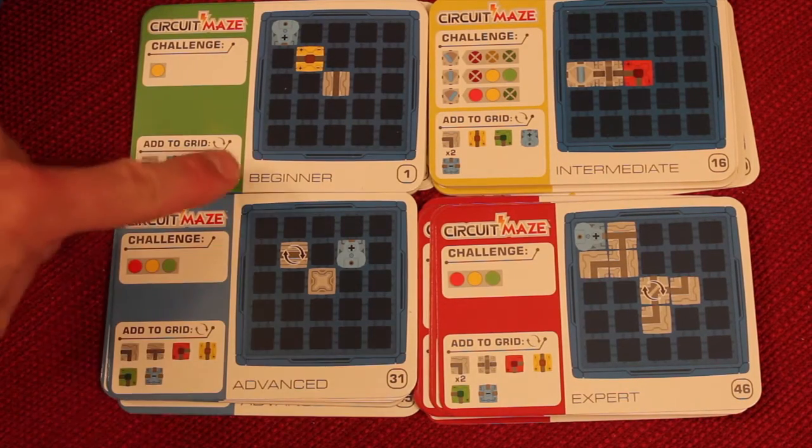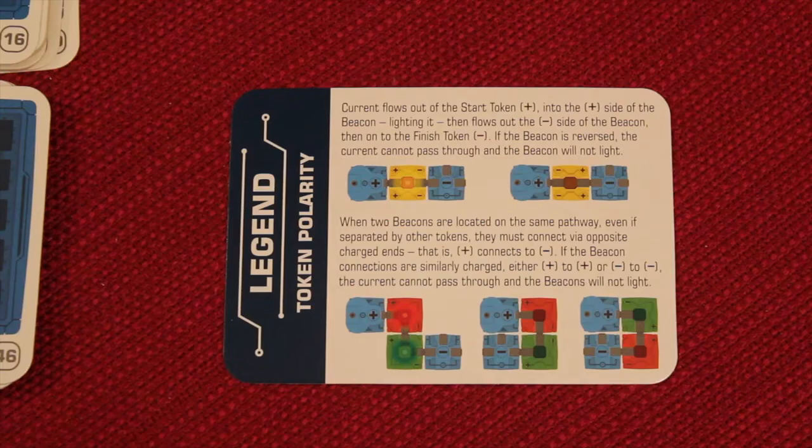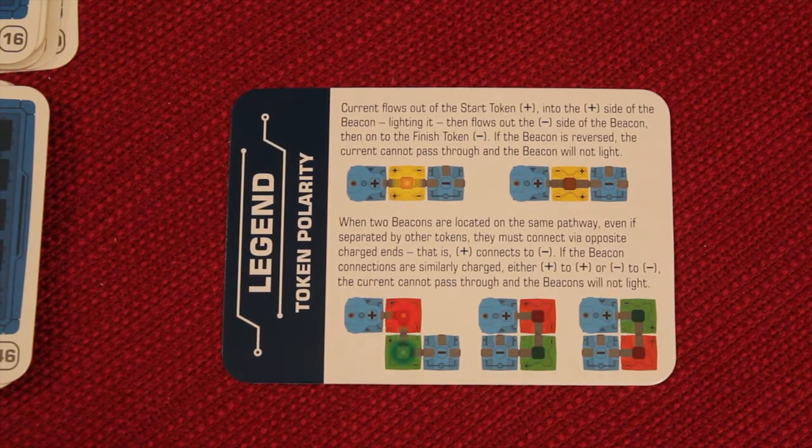There's a total of 60 different puzzles, 15 of them in each of the four different leveled categories of beginner, intermediate, advanced, and expert. It also comes with a player aid that has different information about electronic current, how it works, and how different beacons can actually turn on.